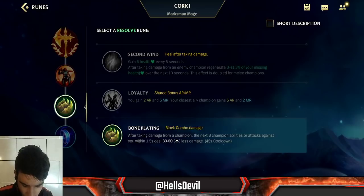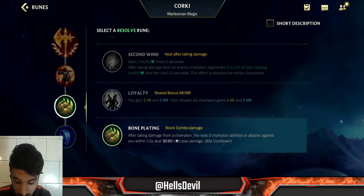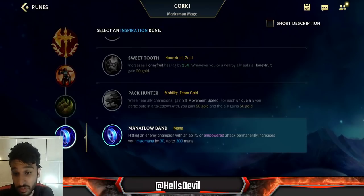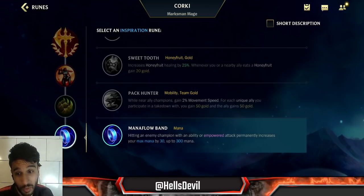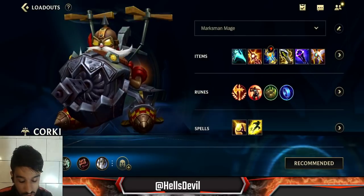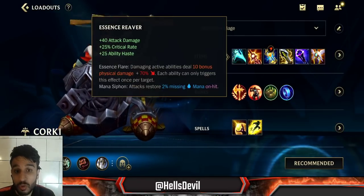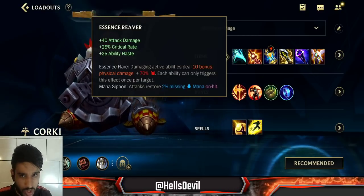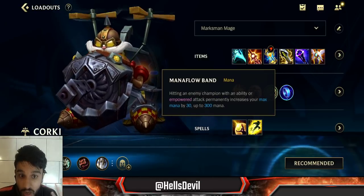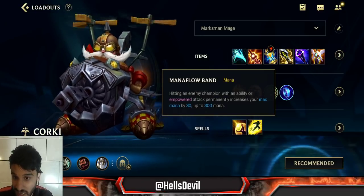For your third rune, Bone Plating - this is purely for the early game. When you take consecutive damage from an enemy champion, Bone Plating is going to save your ass. For your fourth rune, Mana Flow Band is mandatory. I used to go Sweet Tooth but you run out of mana so fast. Mana Flow Band synergizes perfectly with Essence Reaver - when you're on very low mana the 300 extra mana means your basic attacks restore even more mana.